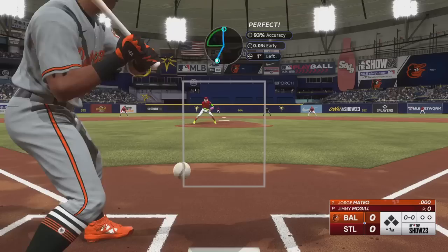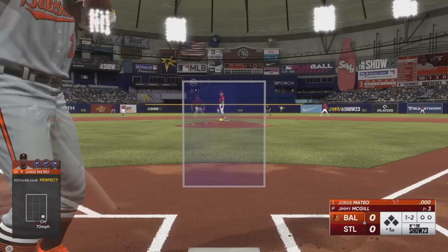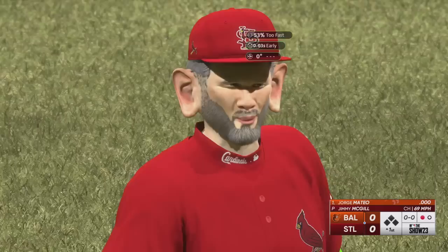Here's my guy pitching. He's got a super wonky sidearm throwing a 97-mile cutter — it can go up to 99. Super tough to hit. Sinker, screwball, changeup. Look how slow the changeup is mixed with the cutter — super slow. I struck out a Baltimore Oriole on rookie mode. Here are the stats one more time just to show it still works: 125 hits through 9, 100 K through 9. This is a really good pitcher and a really good fielder.